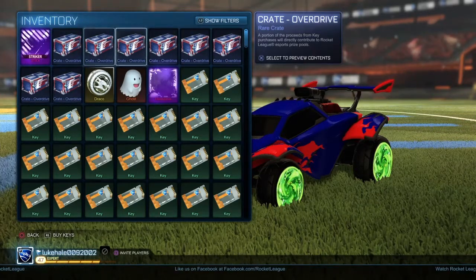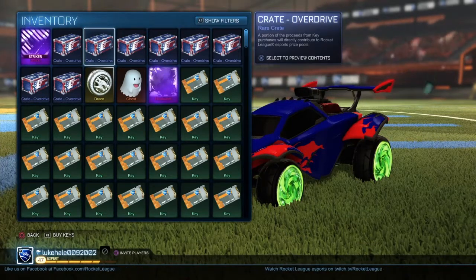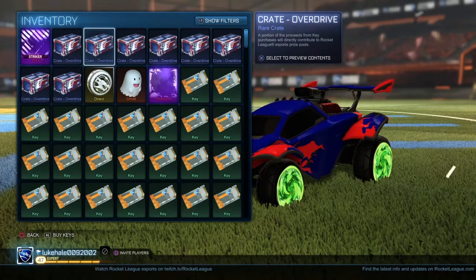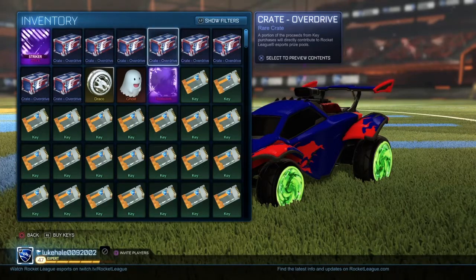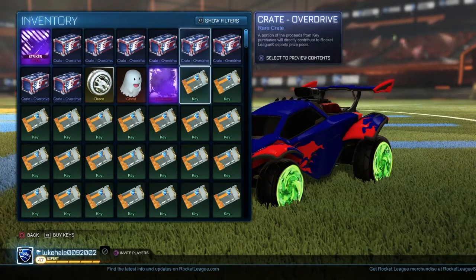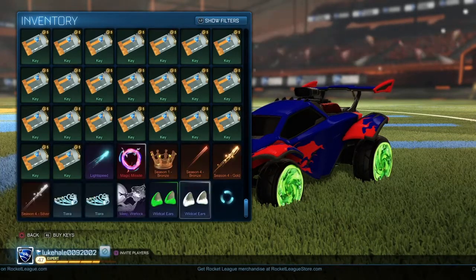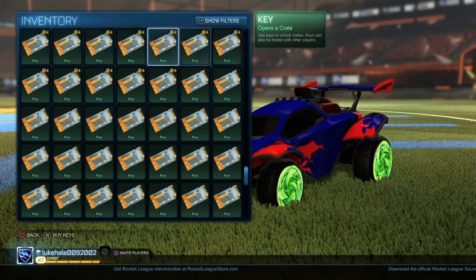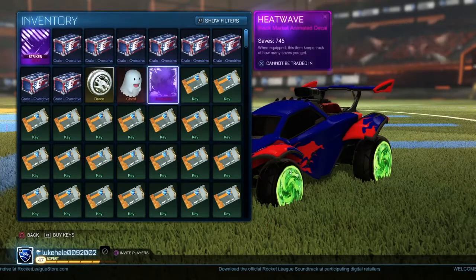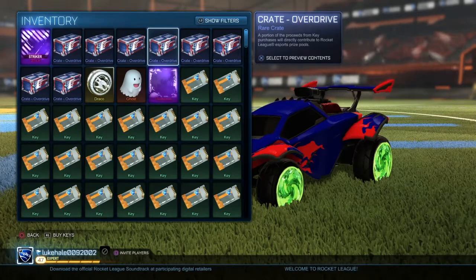Our biggest start was getting Hypernova and Dark Matter for one overdrive crate — that got us four crates off that trade. Then we made progress with the Animus, getting it for a low price and making a big profit. This is going to be a fun series, so I hope you guys enjoy it. I'm going to keep doing this series until I get something amazing out of these crates. See you guys later, peace!